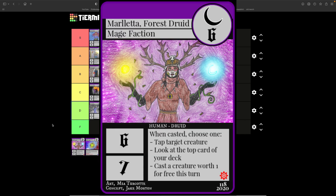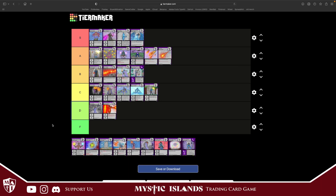Marletta the Forest Druid costs six, six attack, seven defense. When casted, choose one: tap a target creature, look at the top card of your deck, or cast a creature worth one for free this turn. Most likely you're going to cast that creature for free to get a numbers advantage, but because this card costs so much it's so hard to play. I'm going to throw it in C tier.